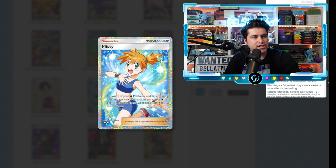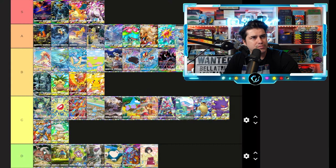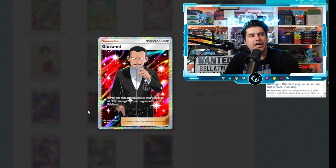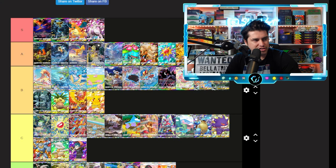Now we have the trainer cards. Erica — I go D tier, y'all are gonna kill me. Misty — I like this one. The orange hair with the blue and the swirly design — this is a great looking card. I go A tier on Misty. Blaine — it's not a waifu card so D tier. Koga — I like the background but we'll go C tier on it.